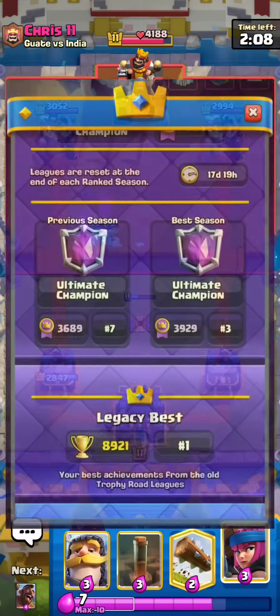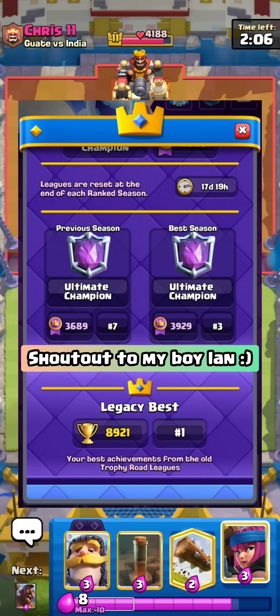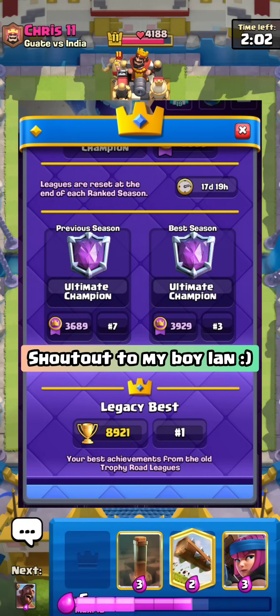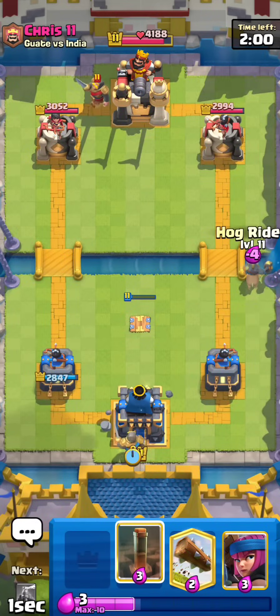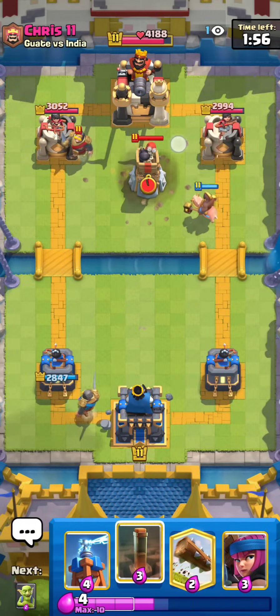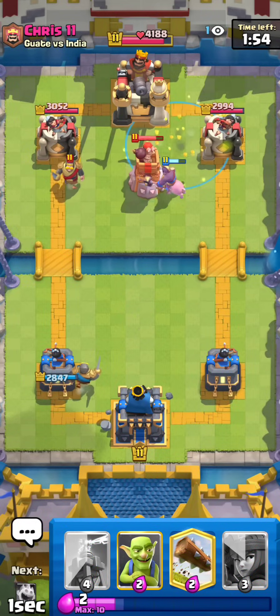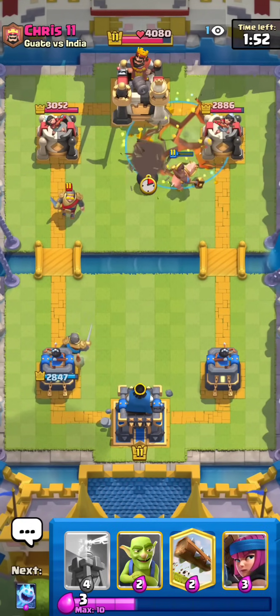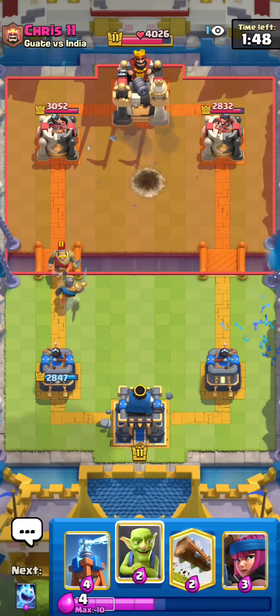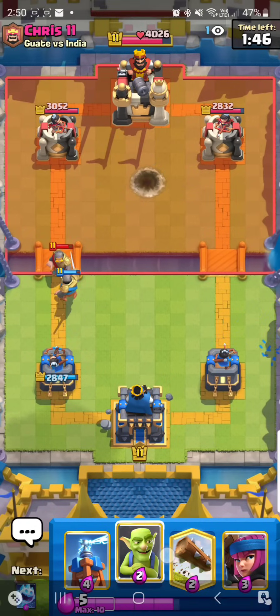For some context, Ian77 — the best Hog Rider player in the world, I would say — finished number 7 in the world last season on ladder with this exact deck. He did have Skeletons instead of Goblins, I believe, but pretty much Hog EQ, Firecracker, Tesla. We also have the Evo Knight in here. Evo Knight is probably one of the best cards in the entire game still, even though it did get somewhat of a nerf recently.